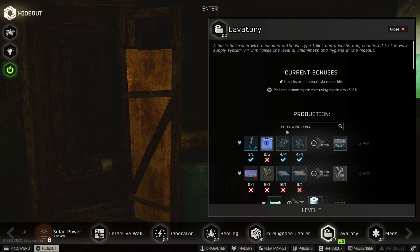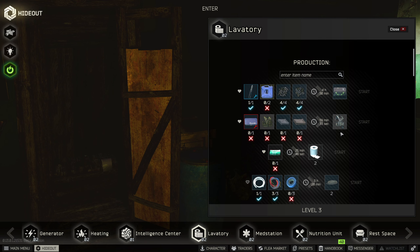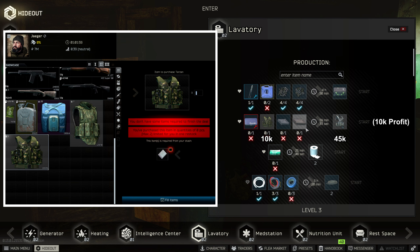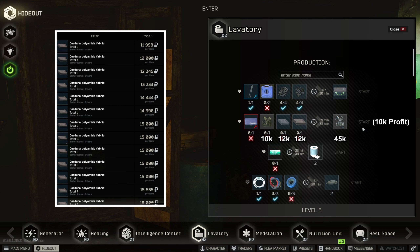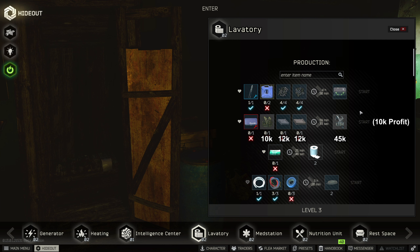Moving to lavatory, there are only 2 profitable crafts. The first one is the blackrock rig, on which you make a profit of around 10k if you buy the tarzan rig from Jagerbatter. The fabrics are cheap early game, and as the game progresses, the prices of these items will increase and it won't be beneficial later.